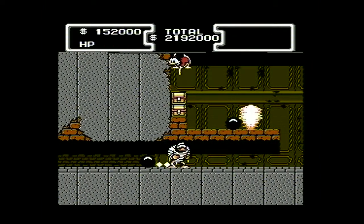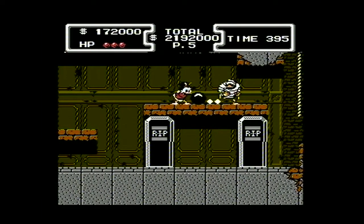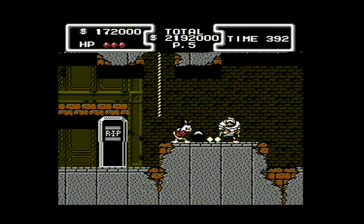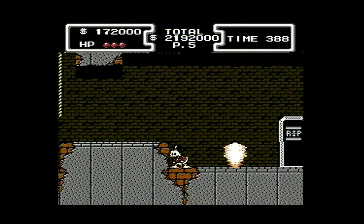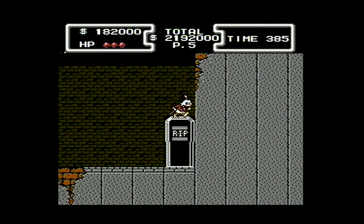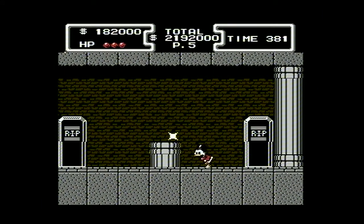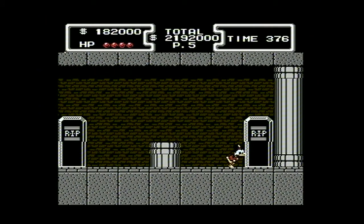These guys always crack me up — the mummies when you unwrap them. Just a fun thing. You can throw their own balls at them. Anyway, illusion wall — thanks for that, Huey. And this is one of the upgrades I was talking about. Look at our life meter — now we've got four. Nice.